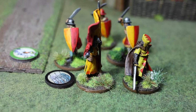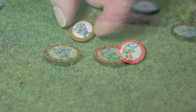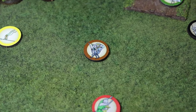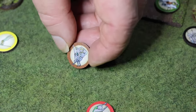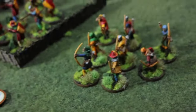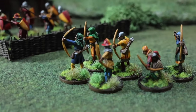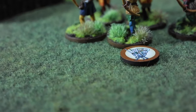The last two tokens are morale outcome tokens. This first one - the brown one - indicates something called broken. When a unit takes 25% cumulative casualties through the game, they become broken if they fail a morale test. So these archers here, maybe they've just taken two casualties - that's 25%. If they also fail their morale test, they are now broken, and the brown token is placed on them to show that.